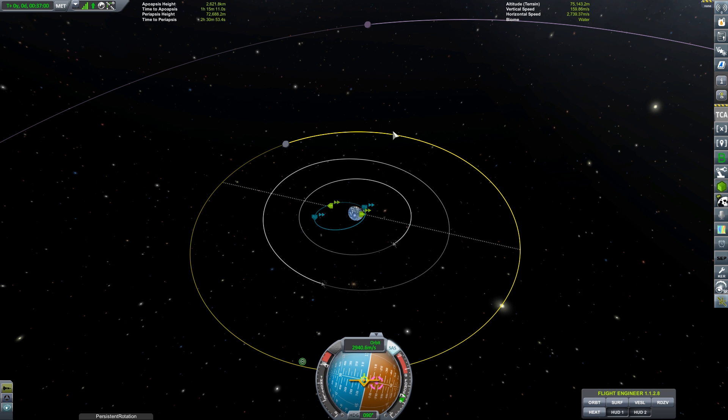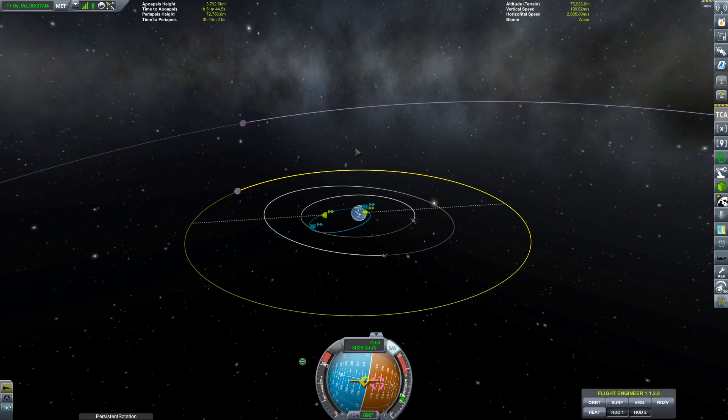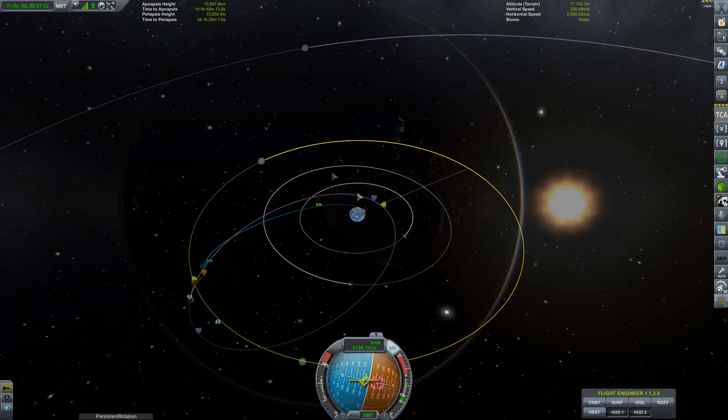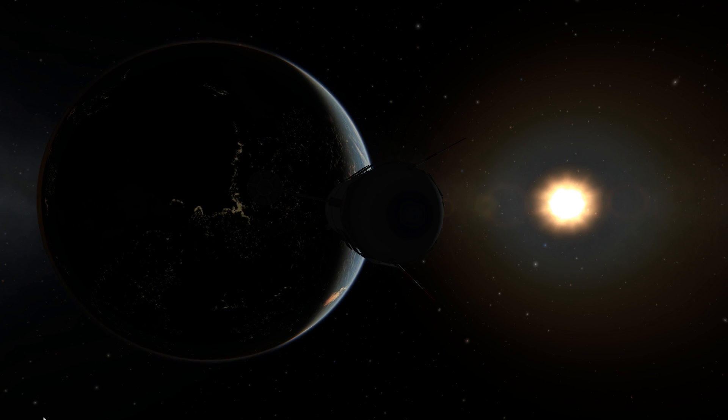This is a fairly fuel-efficient satellite. If I decided to, I should almost have enough fuel left to potentially transfer from the Mun to Minmus to scan there as well. I would need to replace the communication satellite of course, but it is an option. Anyway, with our transfer burn complete, our satellite is now on its way to the Mun.